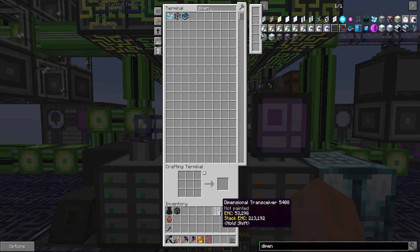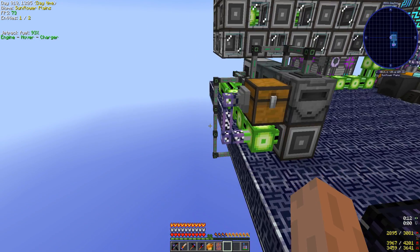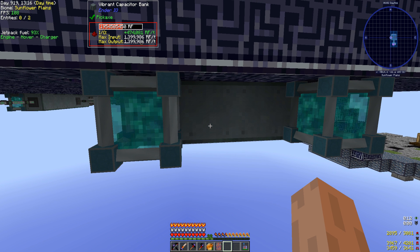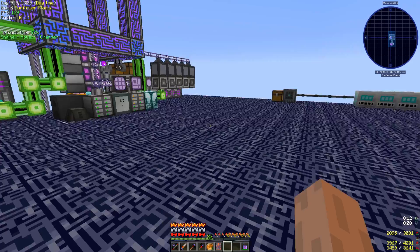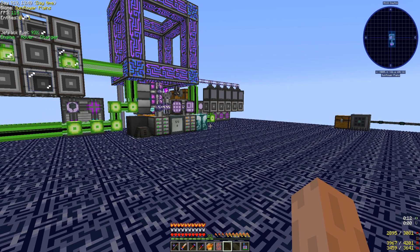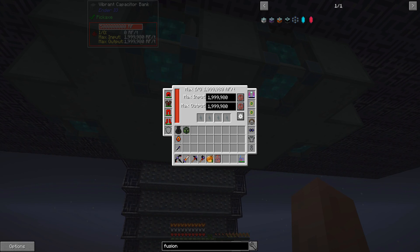That way we have a decent power transfer each time. I think it's 250,000 RF per tick this can send. So as you can see here, 475 per transceiver — if we've got four of them we can send about 950,000 RF per tick. So that should be able to keep going for quite some time. We need four on this side and four on the other side, so let me get the power bank all set up and then we will crack on with getting our fusion crafting going.